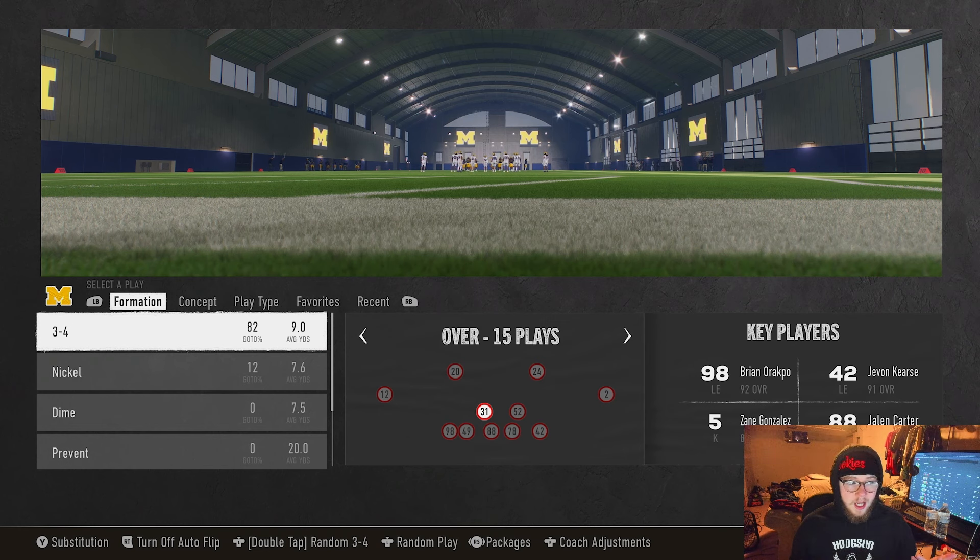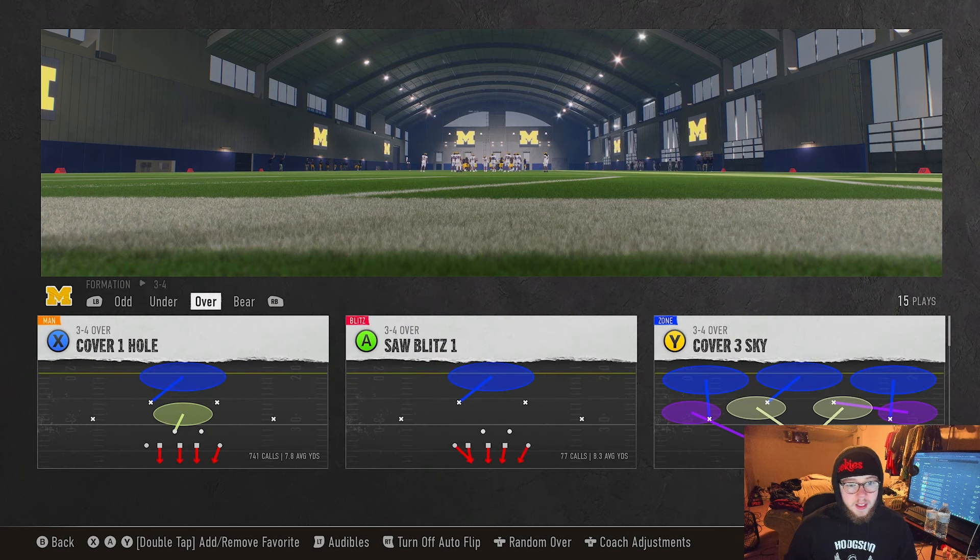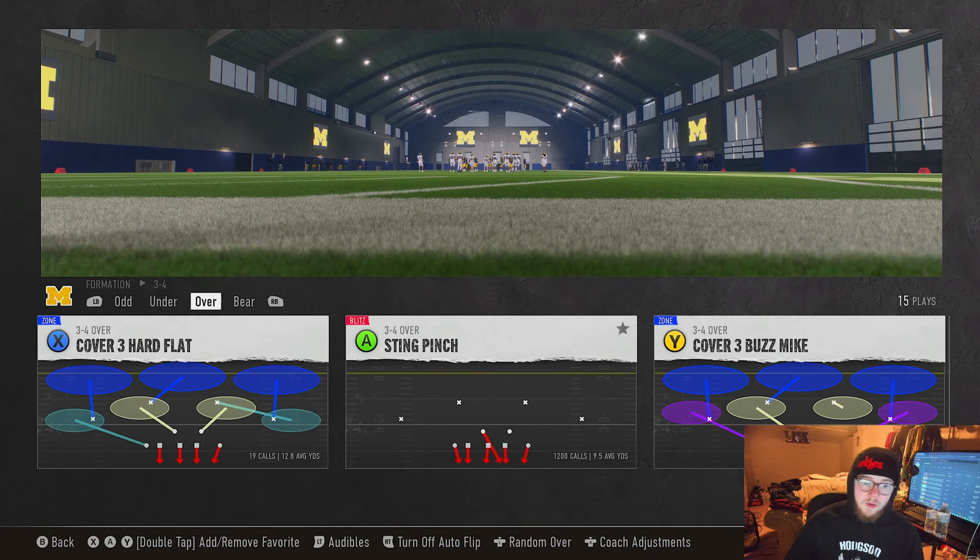You could run any playbook that has Three-Four Over — that's the formation we're going to be in. The play we're going to be looking at in Three-Four Over is 'Sting Pitch,' right there in the middle. It's a man-to-man play, it's a cover zero play. I'm going to show you guys how I like to set it up, and at the end of the video I'll show you how my lineup looks in Ultimate Team.